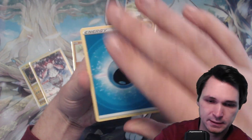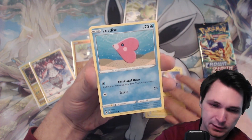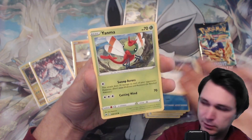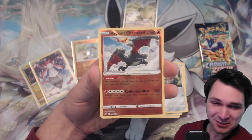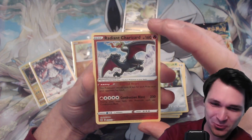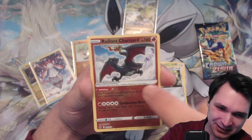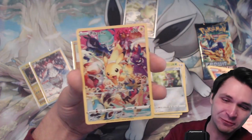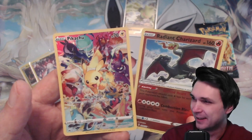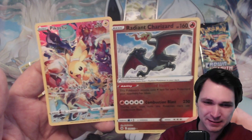Wow, beautiful artwork! Let's see the next pack: Energy, Friends in Sinnoh, Lombre, Crushing Hammer, Emolga, Luvdisc, Cherubi, Yanma, Ponyta — and Radiant Charizard! What a great hit, come on! Welcome to my collection, Radiant Charizard. And the full art Pikachu — what a nice booster. This is probably the greatest booster I've ever pulled!